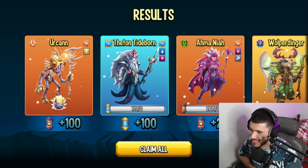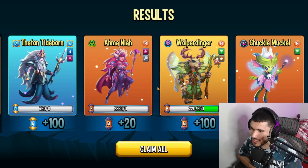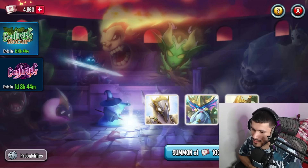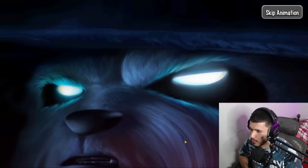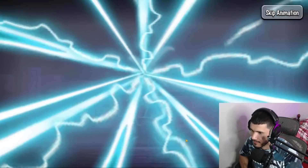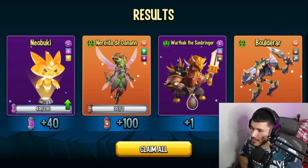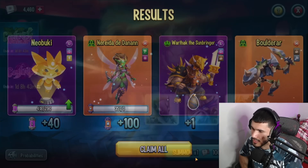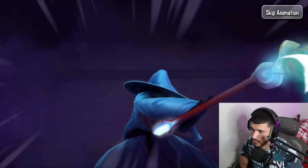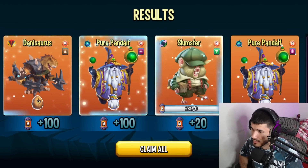At this point I just feel like the game has favorites — whoever spends this much money, they're going to bless your account. Nerida and Boulder — wow! This would be a nice pull for any player that doesn't have those monsters already. Boulder and Nerida together with the 400 basic tickets — that's a really good pull.